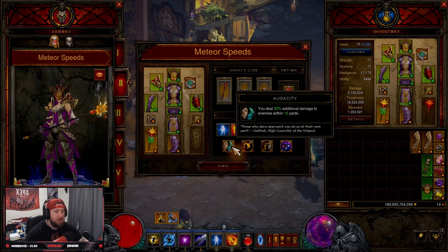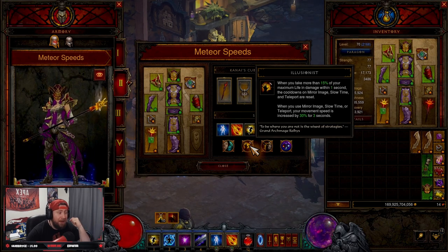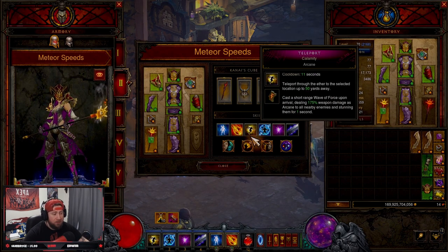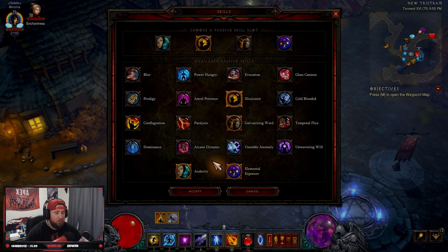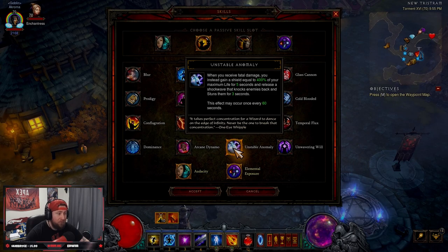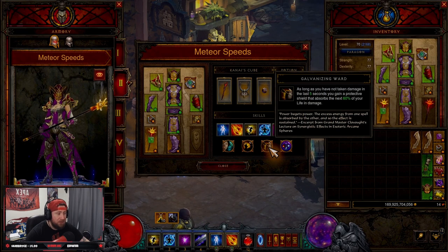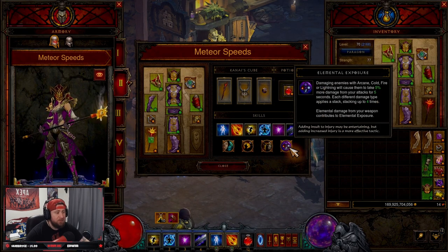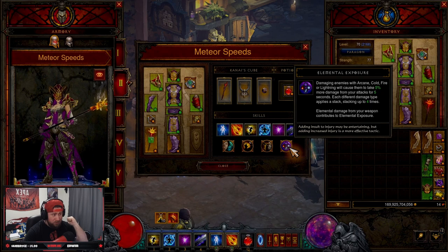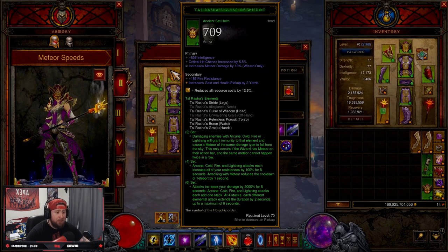For passives: Audacity gives 30% additional damage to enemies within 15 yards. Illusionist gives a bit more movement speed and reduces Teleport cooldown when we take damage — though if you feel too squishy, you can swap to Dominance, Arcane Dynamo, or Unstable Anomaly. Galvanizing Ward gives us another shield. Elemental Exposure is a bomb of a passive: dealing damage with all elements gives 5% increased damage per stack, stacking four times.